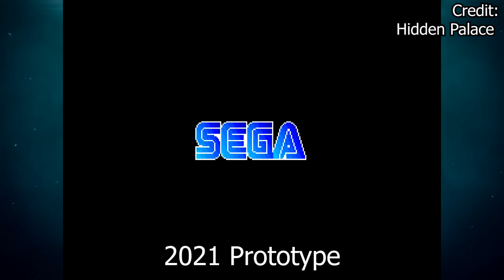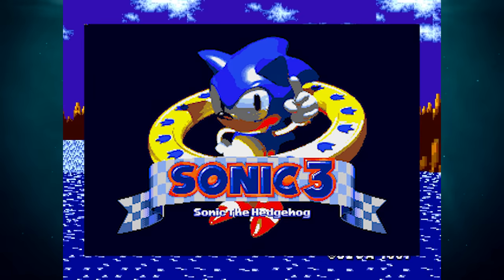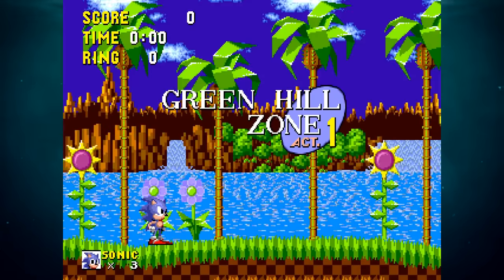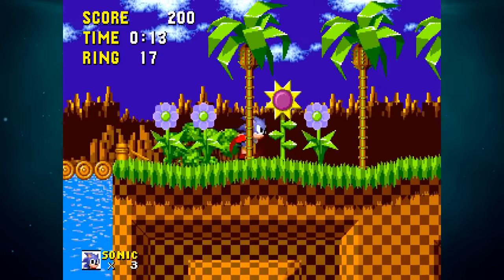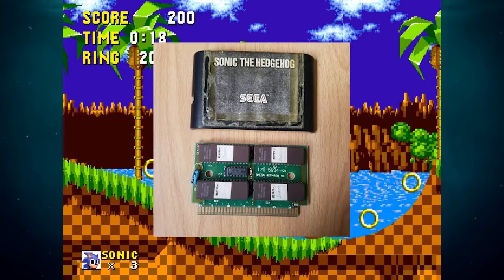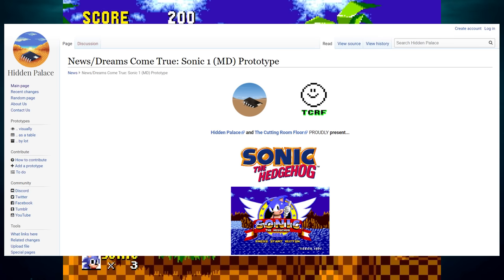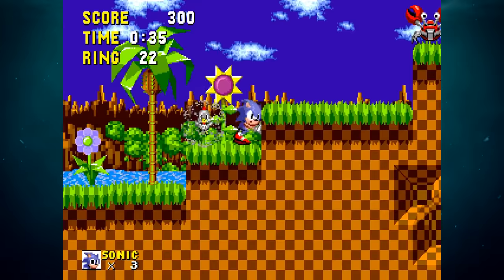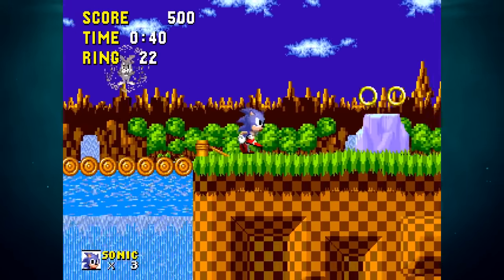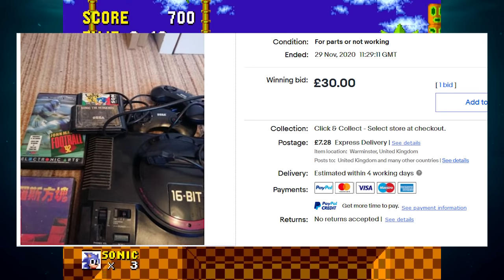For roughly 15 years, fans in the Sonic hacking community had been trying to find a prototype of Sonic 1. Prototypes of Sonic 2 and Sonic 3 had surfaced, but until 2020, Sonic 1 eluded enthusiasts. Then, seemingly out of nowhere at the tail end of 2020, a prototype version was found by someone named Bookaroo, and the ROM was dumped and released on Hidden Palace. The prototype corresponds to the mid-pre-release build from Spring 1991 — the same version that appeared in Season 1 of Nick Arcade. Bookaroo obtained it from eBay, bought in a job lot for £30.